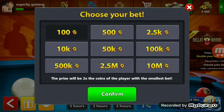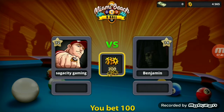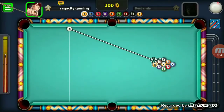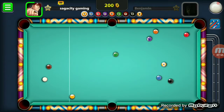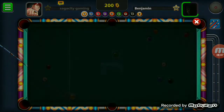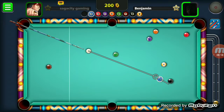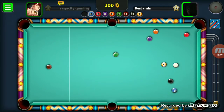Nine ball pool, the final match — 100 coin bet again against Benjamin, a level 14 player. Interesting profile picture. The break should be mine. Okay, no ball goes anywhere near a pocket and the nine ball stays in place. It should be easy to pot the first ball from that position. He has the archer cue — not great stats. With 38k winnings, I'm not going to be complaining. The blue ball — you can only hit another ball from that position. What is he trying to do?